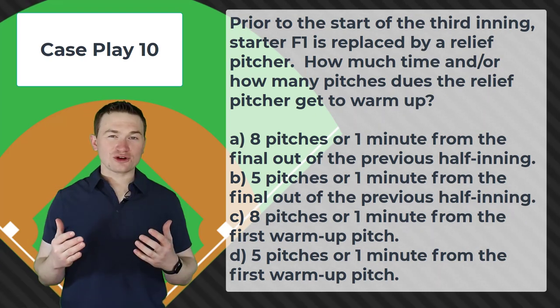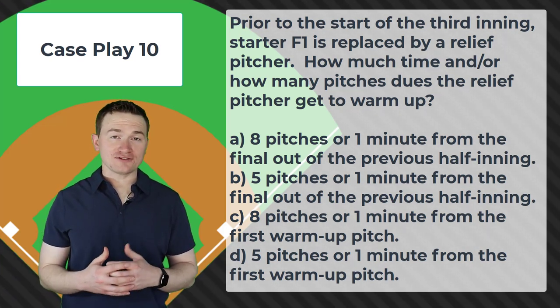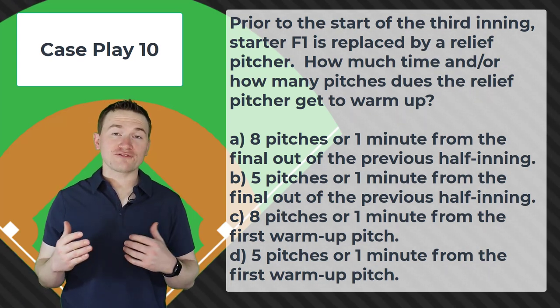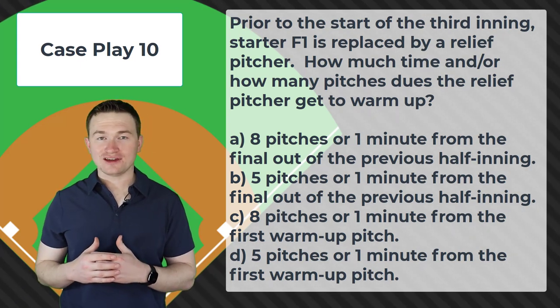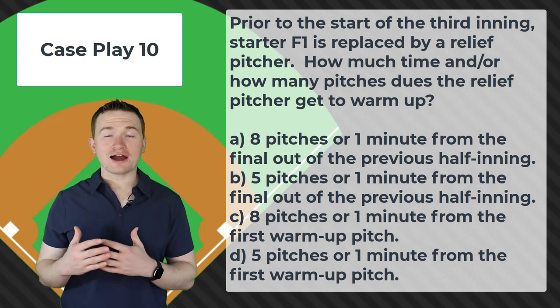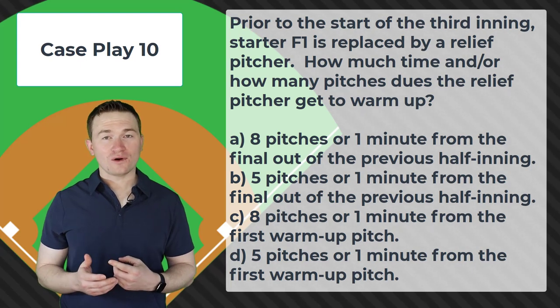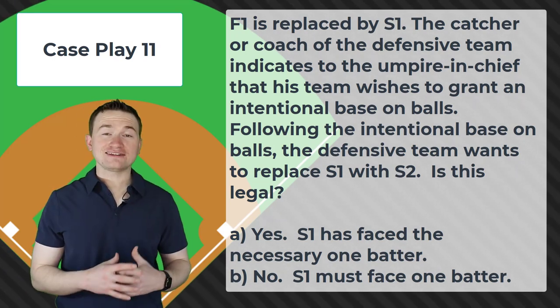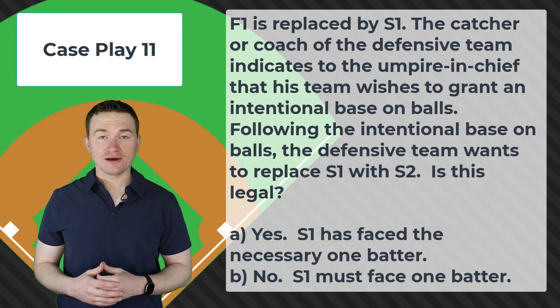We don't need to be a stickler on the amount of time necessarily, so long as they aren't actively delaying the game or unnecessarily prolonging it. Case play number eleven: F1 is replaced by S1. The catcher or coach of the defensive team indicates to the umpire in chief that his team wishes to grant an intentional base on balls. Following the intentional walk, the defensive team wants to replace S1 with S2. Is this legal? The correct answer is yes — S1 does get credit for having faced a batter, that batter being the one who was intentionally walked.